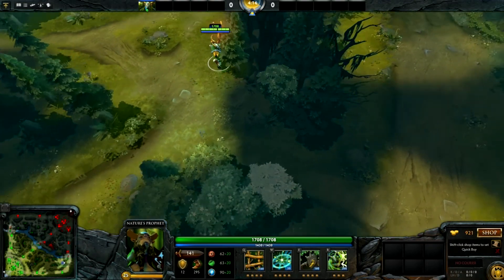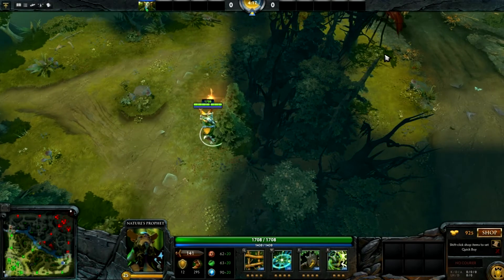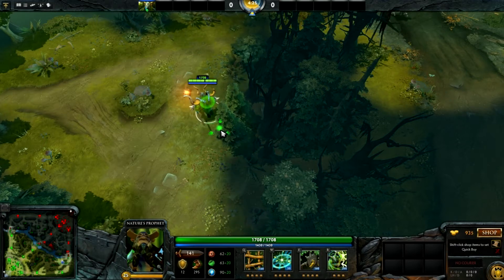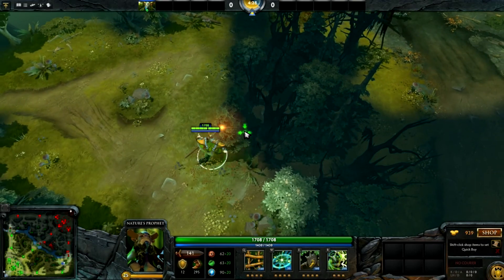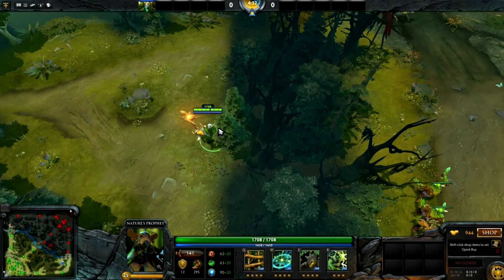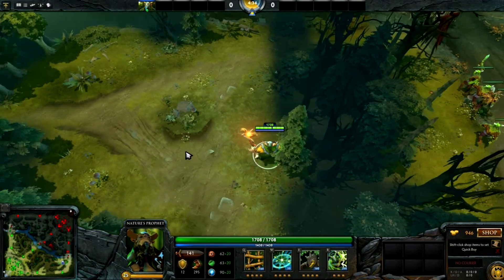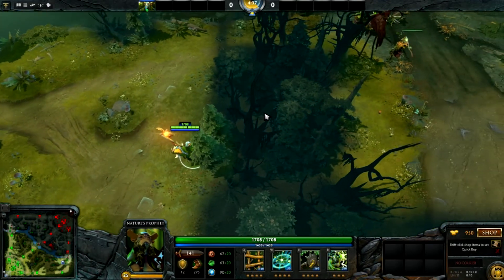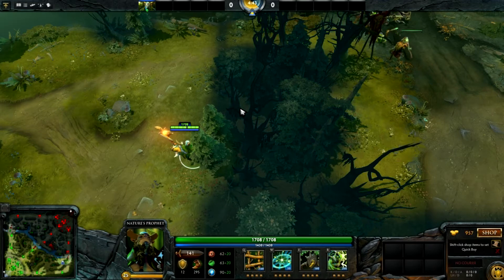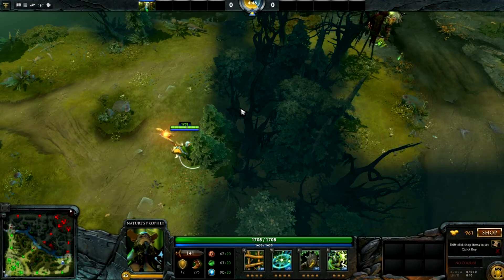They'd have to come up here or you'd have to reveal yourself. If Beastmaster throws his axes and chops down the trees, your cover is blown. But very seldom at the beginner level — and even sometimes at intermediate — do people actually expect a very early gank, which makes this a very powerful tool. I advise a three-man gank: it has the highest chance of success and only one lane will appear missing, which isn't too suspicious.